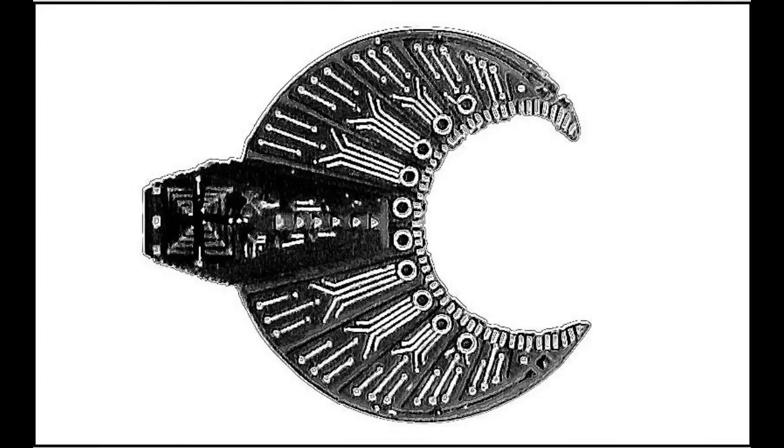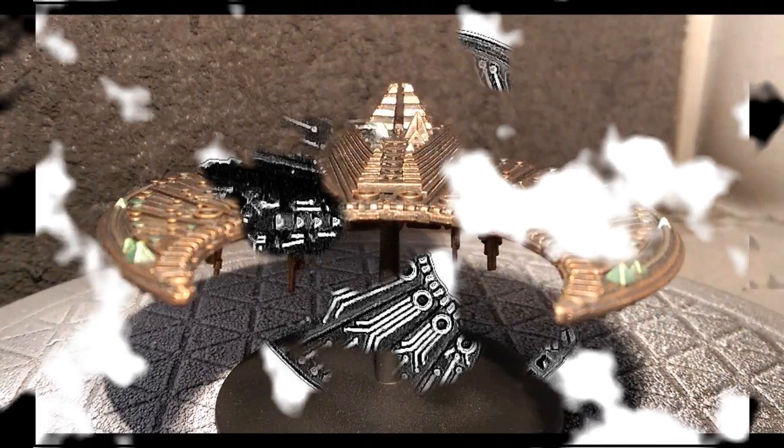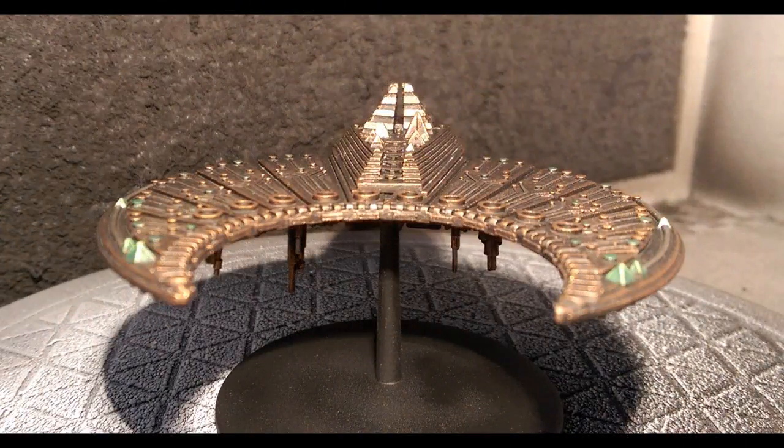The Sun Killer was another tomb ship in the fleet of the Necron Maenarch dynasty. It participated in the Orphean War and was part of the Maenarch fleet assaulting the final redoubt of Amara Prime. Like its counterpart, the Maenarch flagship Dead Hand, the Sun Killer withdrew from Amara Prime following the successful assault upon the flagship by the First Company of the Minotaurs chapter.